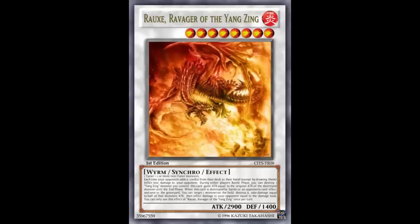The second effect: during either player's battle phase, you can destroy one Yang Zing monster you control, and this card gains attack equal to the original attack of the destroyed monster until the end phase. It's already at 3400, so I don't really feel like that effect is necessary. What's trying to attack over 3400?